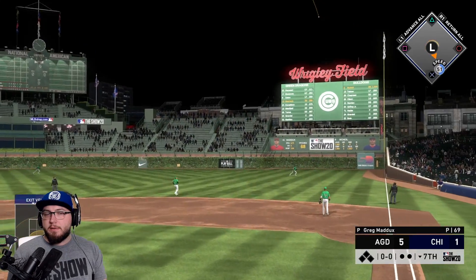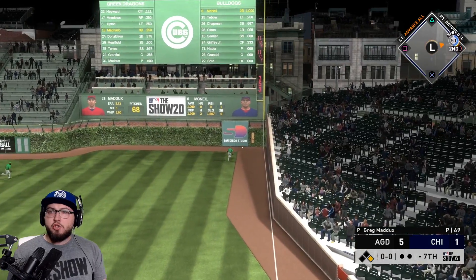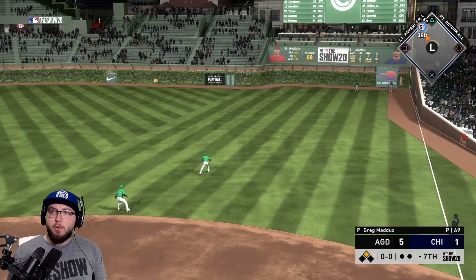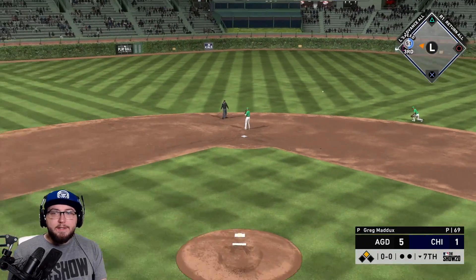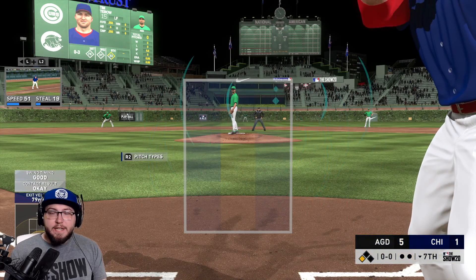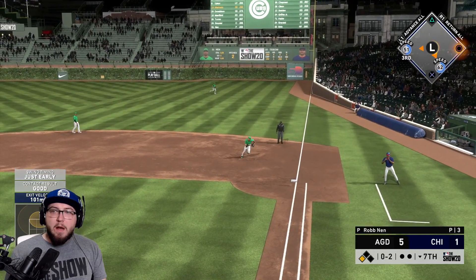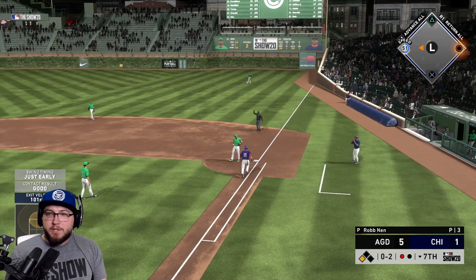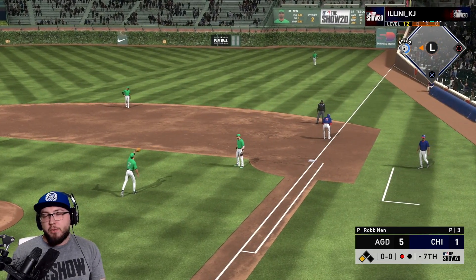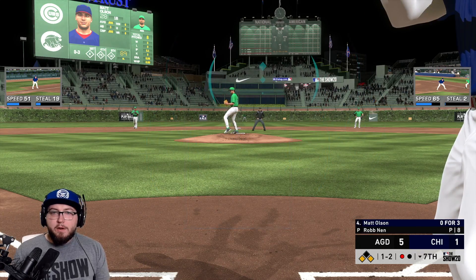Jeff McNeil — oh he missed it! We're gonna get a triple off of this — that is absolutely huge, 51 speed. The relay isn't there — boom! He brings in Rob Nen to face Tebow. Zero hits in the game — Tebow rips that one on the ground, unable to score a run. He's had four opportunities with runners in scoring position. Four, one and two now — Olsen.